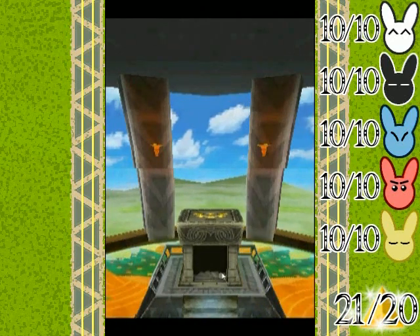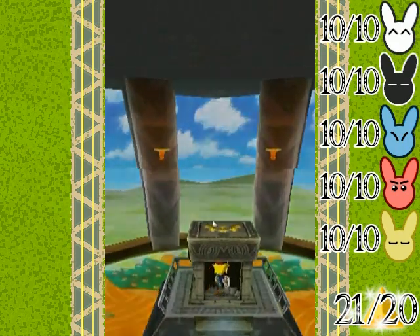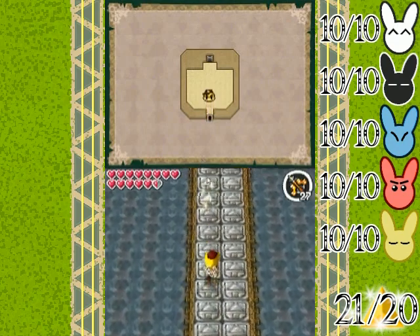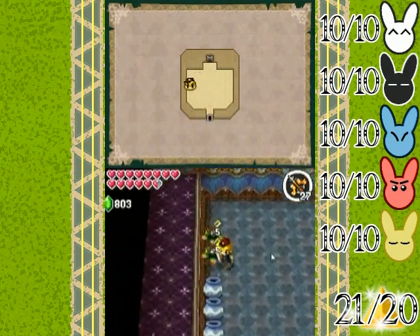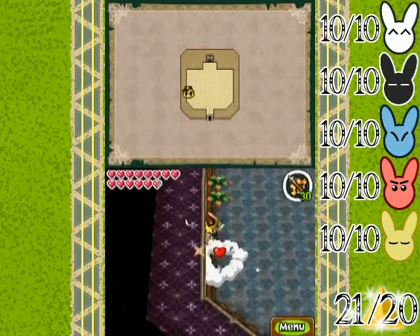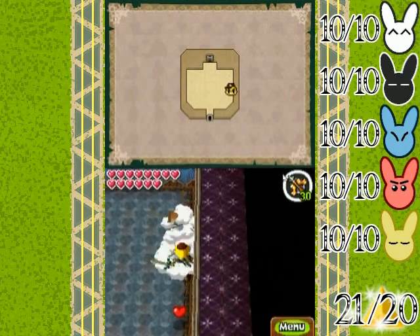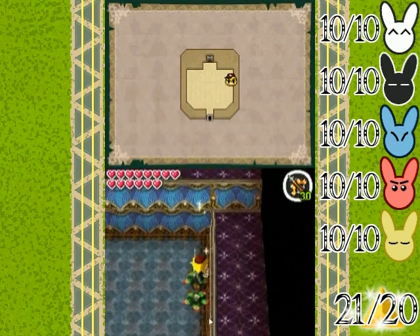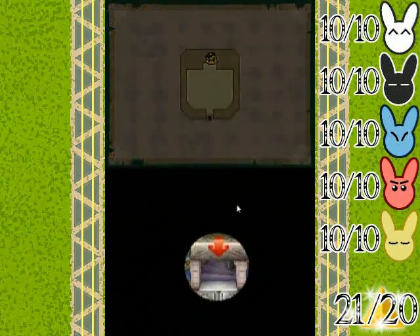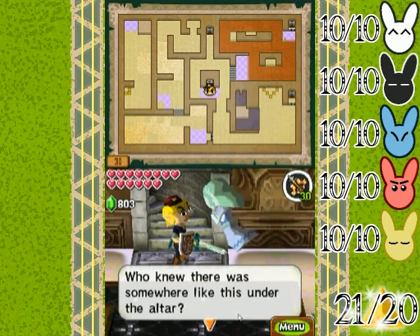It's the final area of the Tower of Spirits. Yes! There are actually more floors to do in this place. Can you believe it? You couldn't possibly believe it until you've seen it. When I first saw this I was like, oh my god — I thought I reached the top, because I didn't notice there was that whole gap I bypassed with the stairs outside the tower. But look at this! You go down the stairs and we're on floor 30. Who knew there was something like this under the altar?